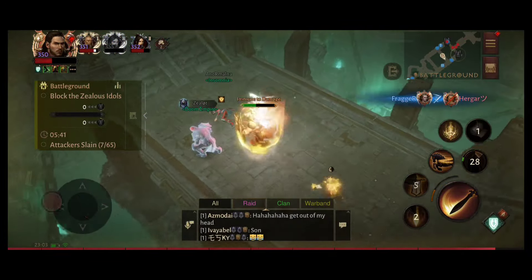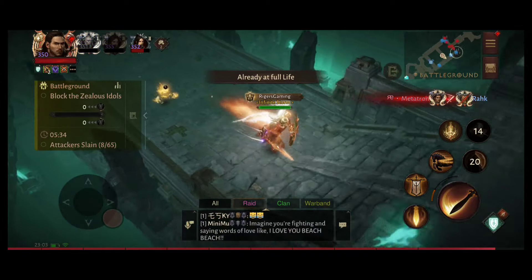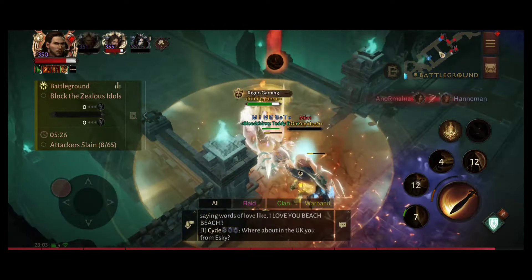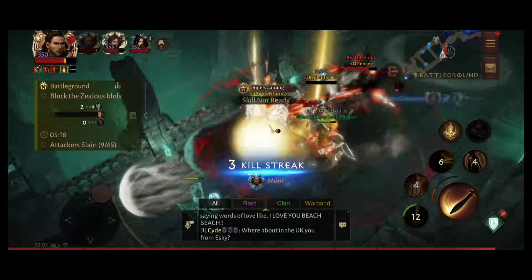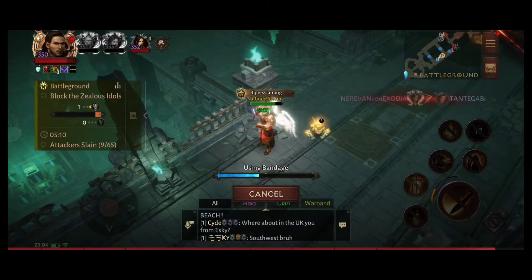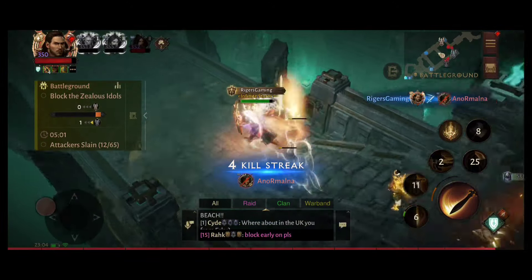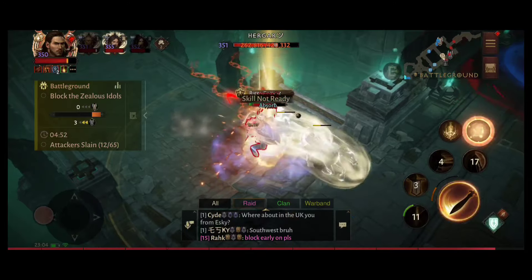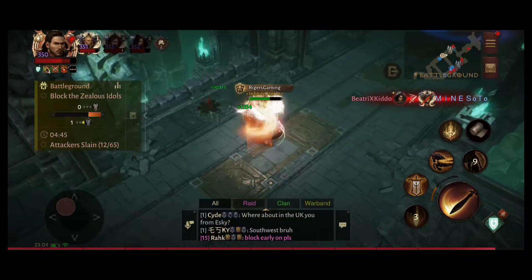We do not let enemies camp the bridge and flank us. We are holding the idols well so far. Someone is running here - let's kill him. It's a Necro who should die. Yes, he is dead. Necro has so much life - Necro is undying, Barb is undying, almost every class is undying right now, it's crazy. We have four kill strikes.